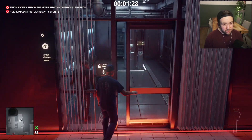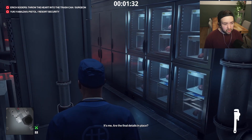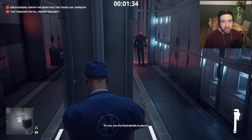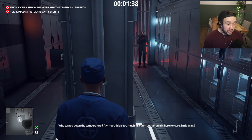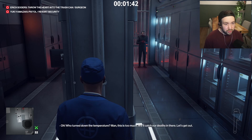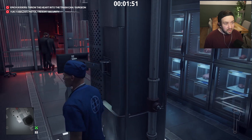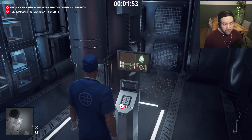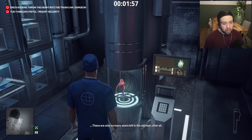Usually you'd normally use the neuroid drug which gets that morgue doctor to go all a bit trippy. But instead what we're going to do is we're just going to use this wrench behind here — makes the room cold and these two guys vacate. Just speeds up the process a little bit really. And it keeps us in quite a tight-knit area for taking out the target so we're not having to do too much running around.